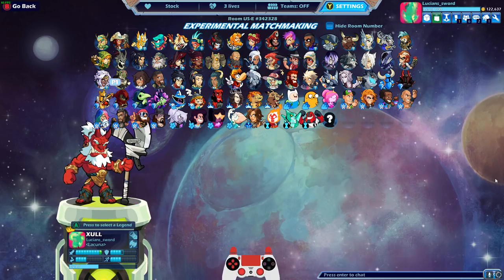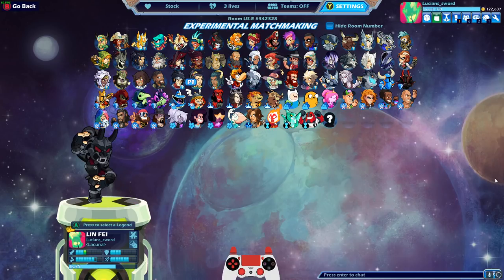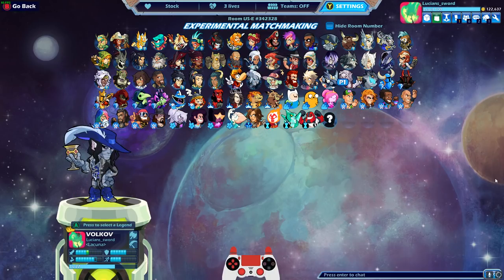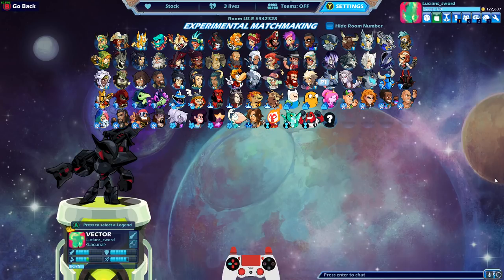That means there's only seven legends that I don't have black colors for. Those are Sidra, Zul, Rayman, Dusk, Thor, Volkov, and Onyx. That's it.